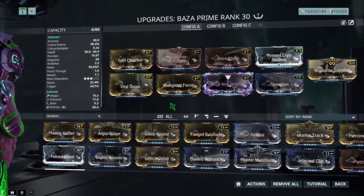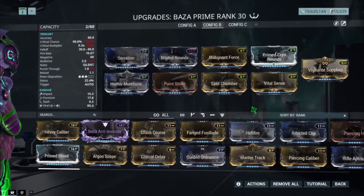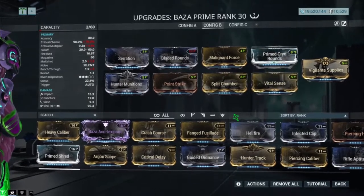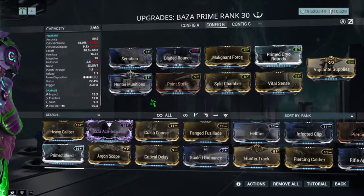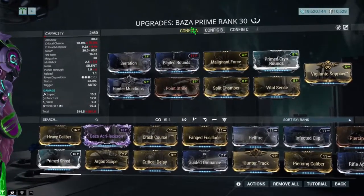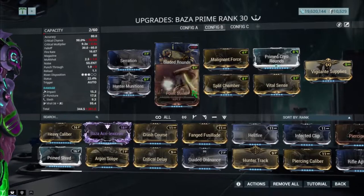I'm going to show you the damage on this, but first let's look at the other build. It's pretty good except the part where Prime Cryo Rounds is — if you want more status, replace Prime Cryo Rounds with the 60/60 status chance mods. Otherwise the best status for this weapon is Viro; Corrosive won't do as much — Viro is a lot better because of the fire rate. For the extra mod slots, as always Vigilante Supplies because it eats up bullets like crazy.